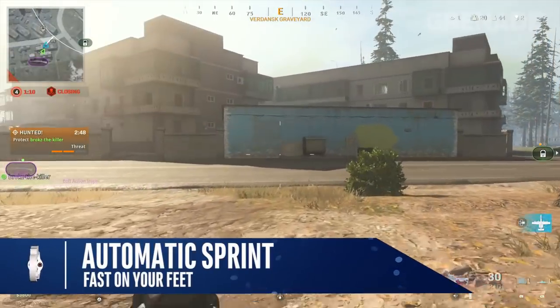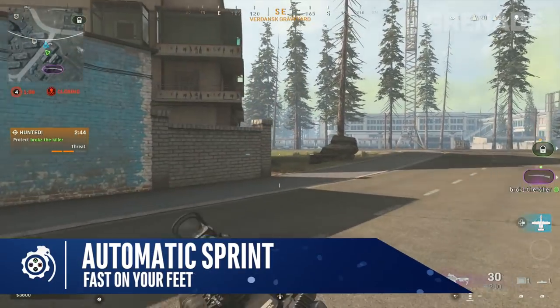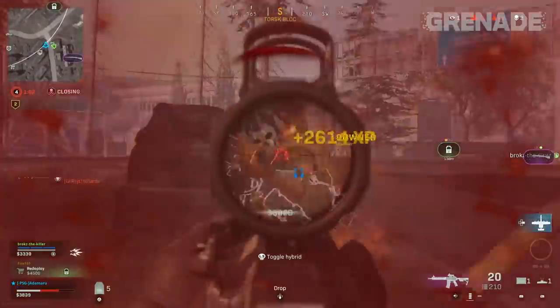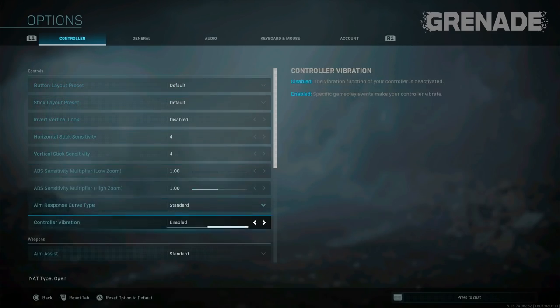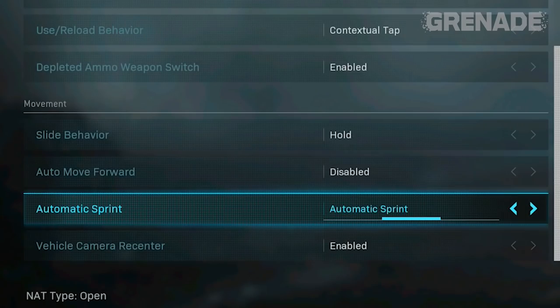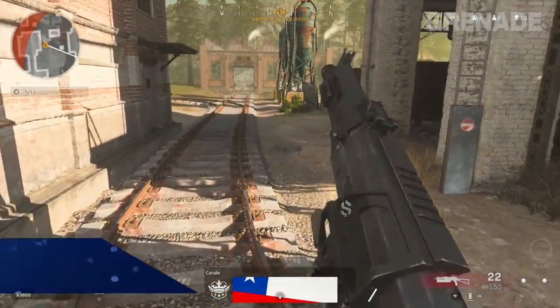By default your character sprints after pressing in on the left thumbstick, but the time it takes to press that down can be streamlined. Jump into controller settings and go down to movement, then automatic sprint. It's disabled by default, but I suggest setting it to auto tactical sprint. The difference between tactical sprint and standard sprint is negligible at this early stage, but auto run is a godsend — please use it.